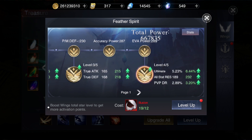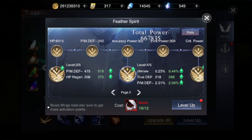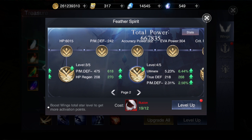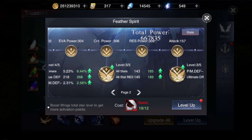I will focus only on the ones that mainly give you ultimate DR and also attack. This one is level four. This one also gives me ultimate, all stats resistance, and PVP DR - so PVP defense. That's what you want to focus on: ultimates, attack, and PVP mode, because the game in the late game is all about PVP. This one at level four gives me another 5% ultimate DR, and this one gives me true defense and defense as well, but the main focus is another 5% from ultimate.